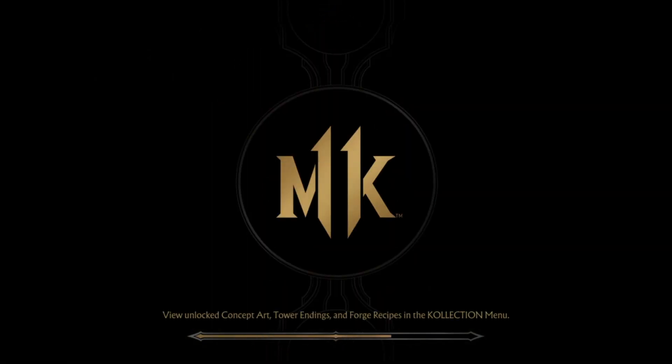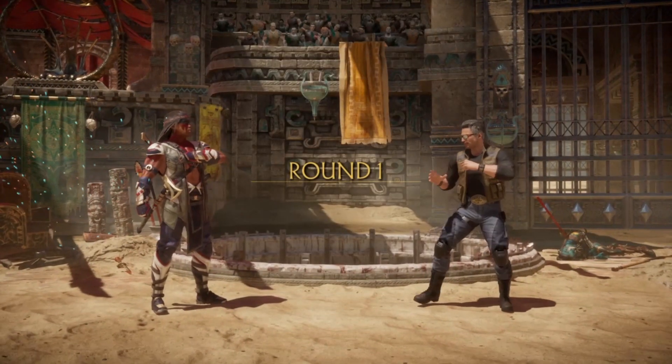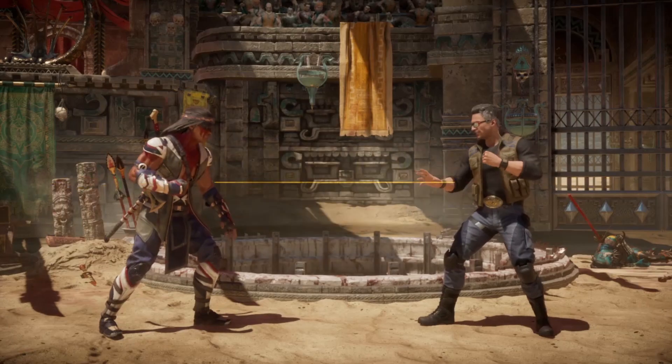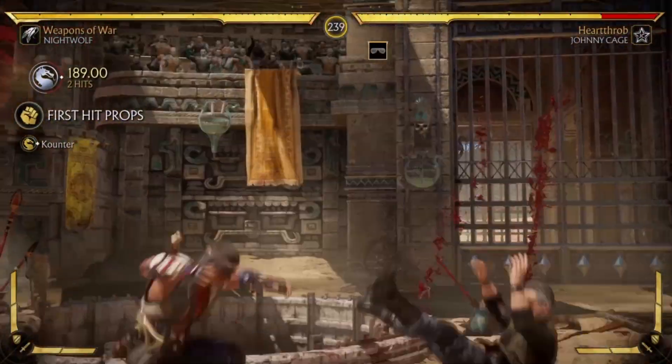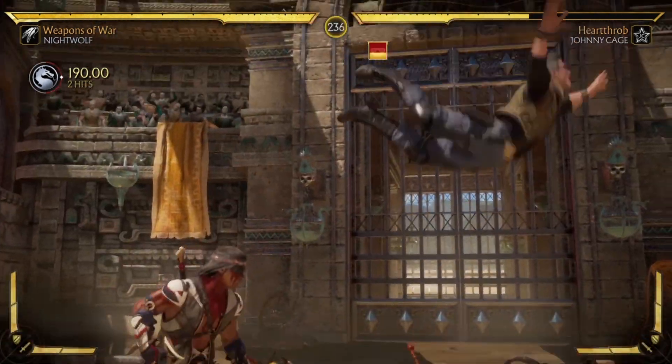He does, from the first tower, get his second fatality, which is pretty easy. I'll show it on screen — it's down, down, down, circle when you're close to the opponent. He summons the spirit of the bear and pretty much just rips the person in half. I actually prefer it to the first one. The first one is not that difficult to pull off either, but the second one is just a lot easier and more fun in my summation.